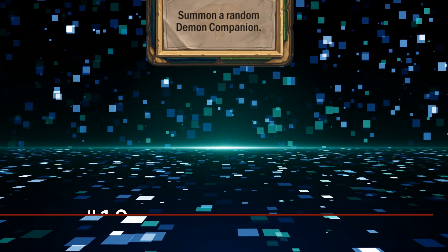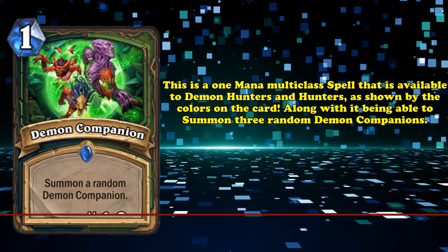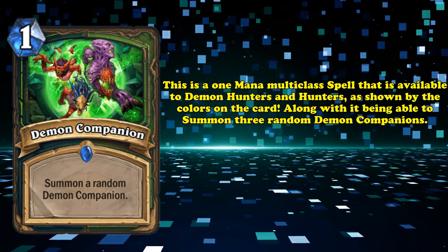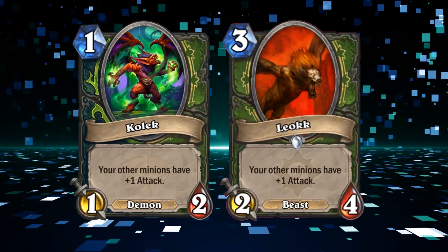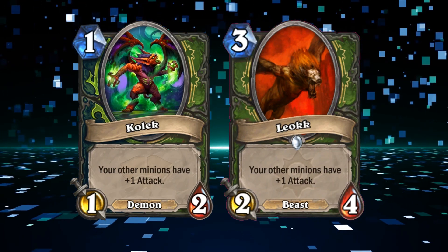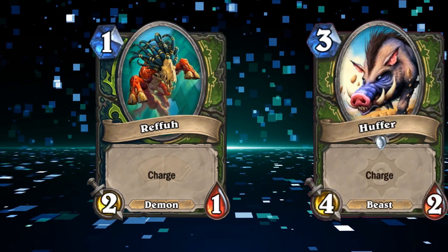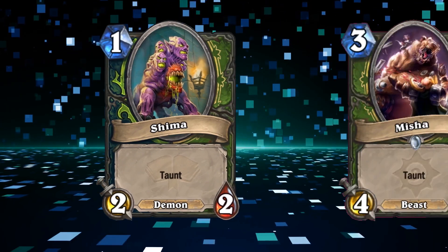At number 10, we have Demon Companion. This is a one-mana multi-class spell available for Demon Hunters and Hunters, as indicated by the half-dark green and half-light green border around the card. It summons one of three possible demon companions: Kolek, an anagram of Leok, which is a 1/2 demon that gives your other minions plus one attack while it's on the field; Repha, a 2/1 demon which can attack an enemy immediately and is an anagram of Huffer; and Shima, a 2/2 demon with Taunt modeled after Misha.